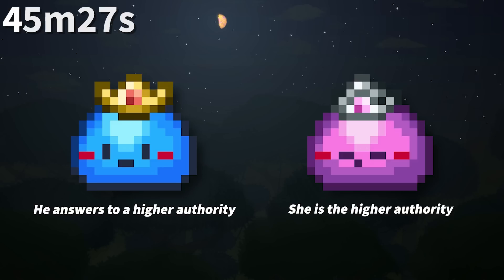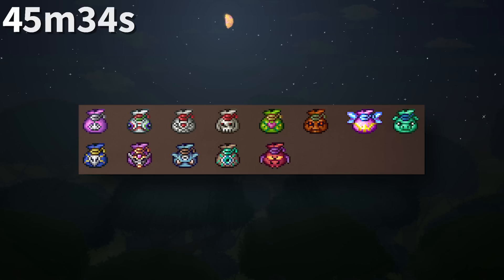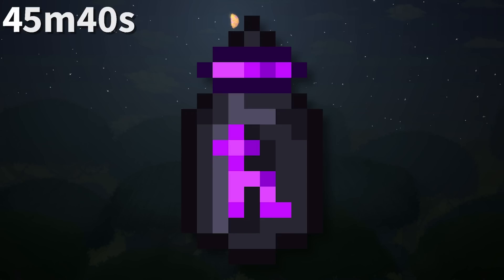The Slime Prince buff tooltip is 'he answers to a higher authority,' while the Slime Princess's is 'she is the higher authority.' Does this mean the Prince answers to the Princess? Or the Queen? Developer items drop from every Hard Mode treasure bag except the Queen Slime's — there is no reason given, but perhaps it's an oversight.